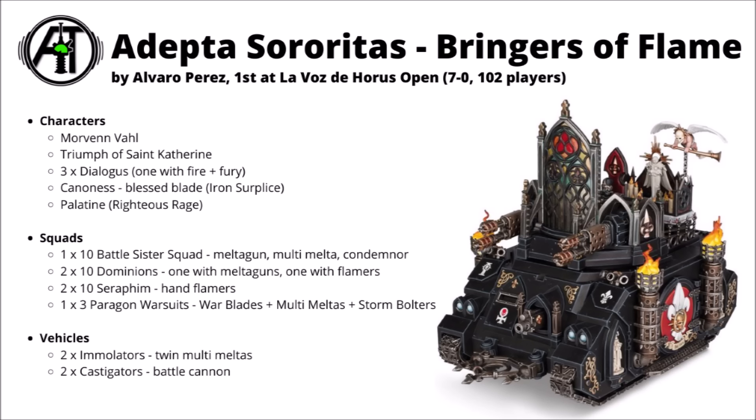For characters and squads, there's a Battle Sister Squad, two sets of ten Dominions — one with Flamers and one with Melta Guns — led by a Canoness with the Iron Surplus, a Palatine with Righteous Rage, and three Dialogers, one with Fire and Fury. All three units likely split by Immolators, which enjoy Dominion scout moves. Two Dialogers might run solo as nice 30-point units for screening or secondaries. The Canoness can do nice free stratagems and is unusually tanky with Iron Surplus for 5 points. The Palatine with Righteous Rage is a good melee unit that also brings lethal hits.